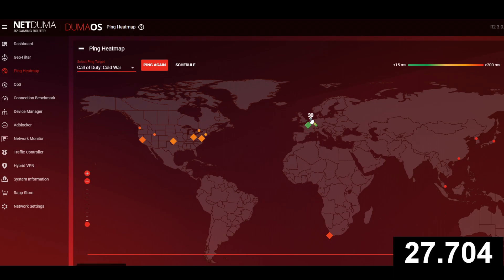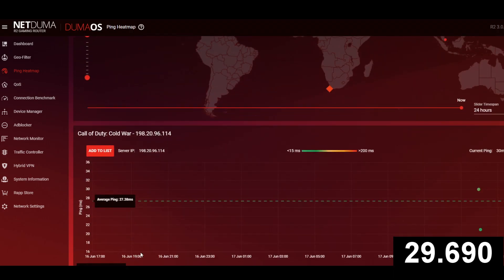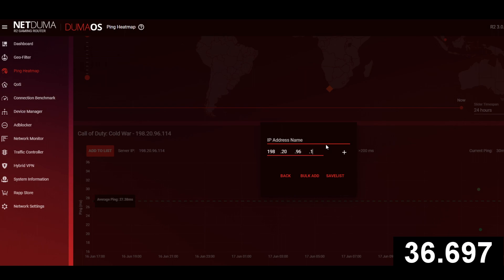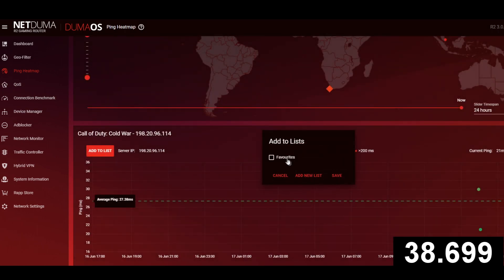If you click on a specific server it will give you an estimated ping in milliseconds. Not only does ping heatmap show you where the servers are, but it also allows you to create custom server lists and schedule pings to those servers to watch for inconsistencies and find the best times to play online.